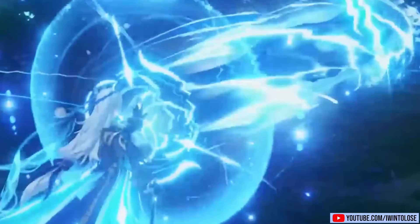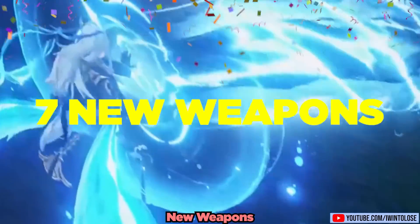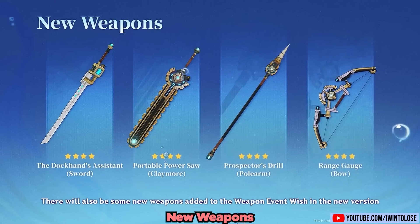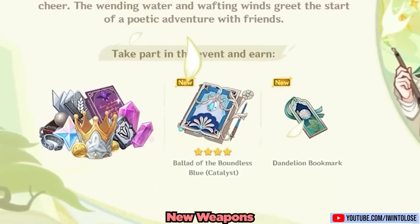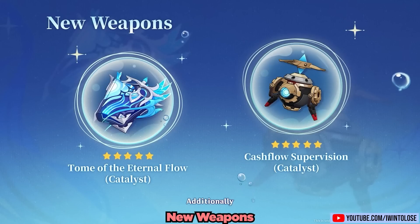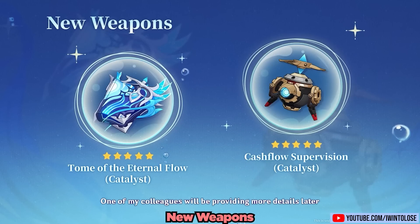Let's talk about the new weapons coming in patch 4.1. This new patch is bringing a whopping 7 new weapons, with a new 4-star series being likely added to the weapon banner. We're also getting a brand new free 4-star catalyst, the Ballad of the Boundless Blue, which we're getting in the main event of this version. With new 5-star characters, we'll be getting some new 5-star weapons as well, but details are quite sparse on these weapons in this livestream, so we're just going to move on.